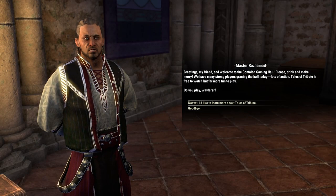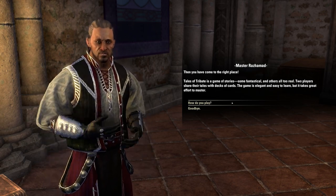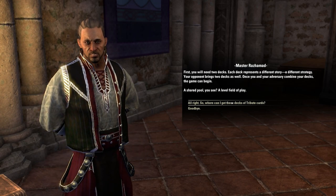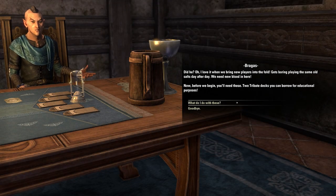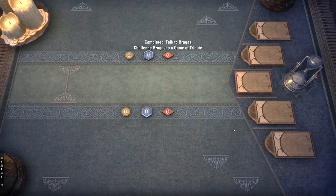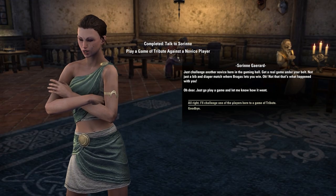If you want a bit more detail and a kind of quest walkthrough, keep on watching. After you talk to Braggas, he's going to tell you to go inside to talk to someone, and once you talk to them, you'll be able to do your first walkthrough tutorial game with Braggas himself. This tutorial is helpful, but honestly you'll learn the game a lot quicker once you start playing, so if this all seems a little bit like gibberish, don't worry — you'll pick it up quickly once you start playing for real.